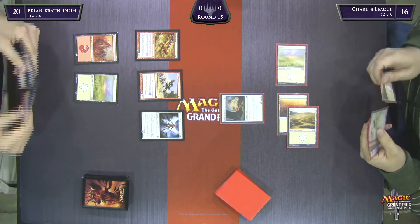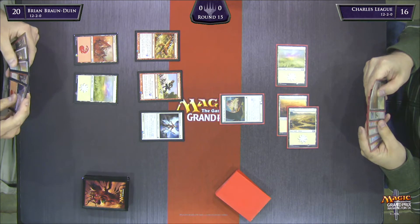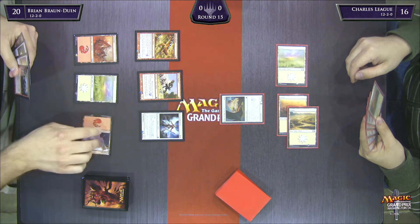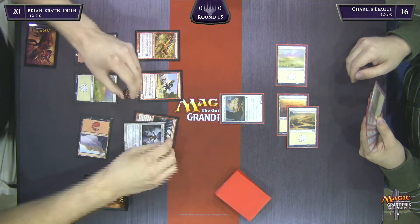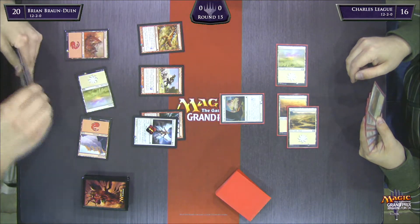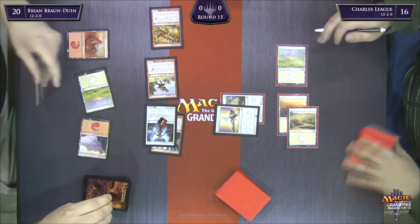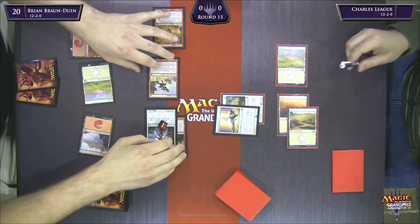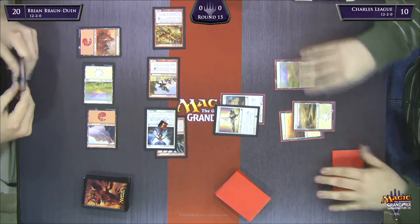He does actually find the third land right on time here as well, as Charles has played an Eagle of the Watch and shipped the turn back. I think I would put the Fearsome Temper on the Sigil's Geek because I want to be able to keep attacking with that. He's also got Flamespeaker's Will — not a great magic card, but it fits the theme of BBD's deck. He's dealing more damage and using the Oppressive Rays. That was six damage right there.